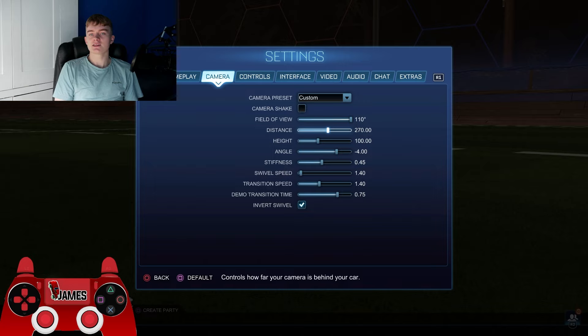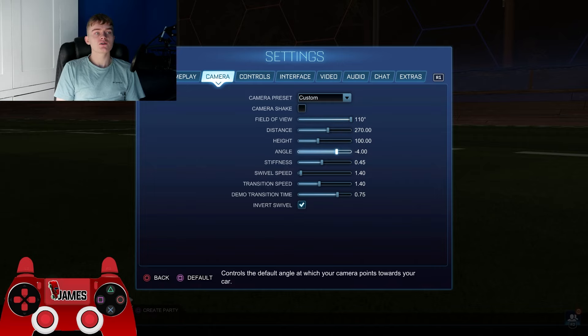The distance is so you can see the full field. I do freestyle so I have mine at 240, but 270 is really good for comp. For angle, he's got his at minus 3, which is actually pretty low — normally people have it at minus 4 or minus 5. But minus 3 is still a good angle; it makes your camera more in line with the ball, giving you better flicks and mechanics in general.